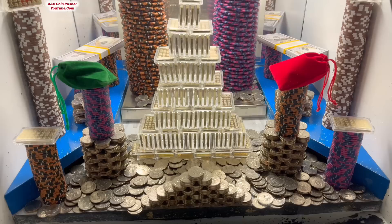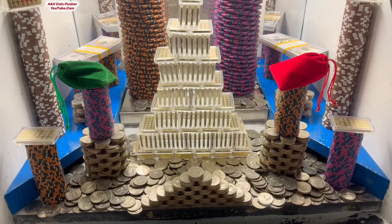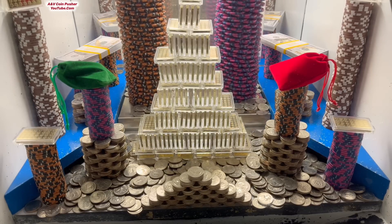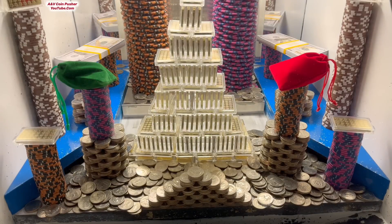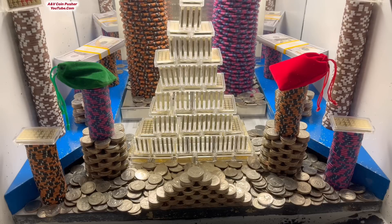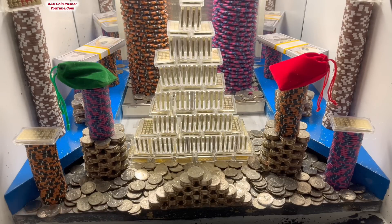They got this thing loaded up fantastically well today. I can see three missed screw bags in there. They got a brown one back there on the pusher, a green one over there on the left, and a red one over there on that right tower. They got a ginormous golden thing right here in the center — kind of looks like a Christmas tree of gold. That's pretty unique. And they got a quarter pyramid right here on the edge.